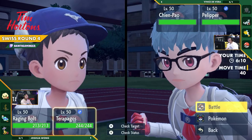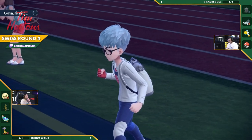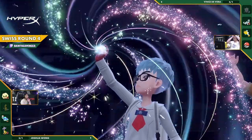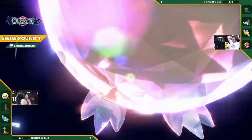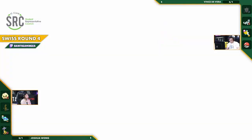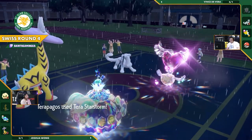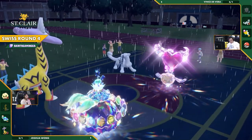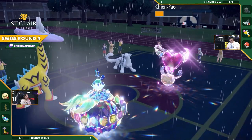It is weak to this Raging Bolt though — he has some coverage. I have a feeling a Tera type might come through for this Pelipper. Importantly, this Pelipper does not have Focus Sash. So although you can Wide Guard here, if the Raging Bolt just goes for the Thunderbolt into the Pelipper, it could just go down in one hit — meaning that's only one turn of Wide Guard. Vince probably wants more turns of Wide Guard and just to keep the Terrapagos on the field, forcing essentially a 1v1 scenario where it's Chien-Pao versus Raging Bolt — and Chien-Pao being a physical attacking Ice type against an Assault Vest Raging Bolt is a very, very good matchup.